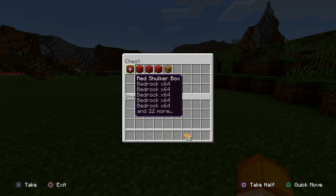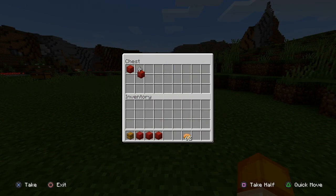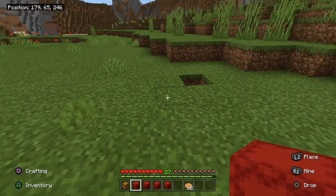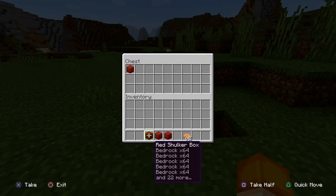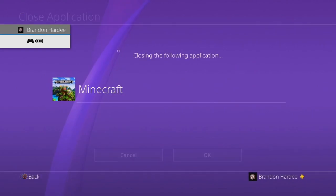For the last and final glitch, everything you need is in this chest — grab some shulker boxes filled with items you want to duplicate and a chest. This glitch is very simple: place the chest down, put your stuff inside, count to about eight to ten seconds, then close the application. Let's set that down, place the stuff in, count one, two, three, four, five, then close the application and reopen the game.